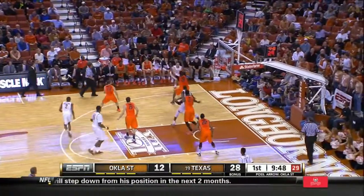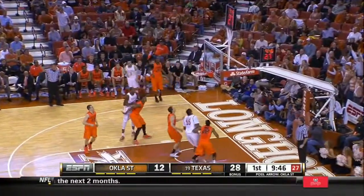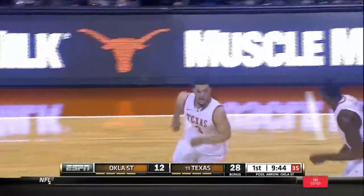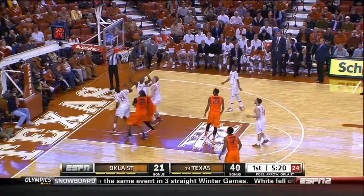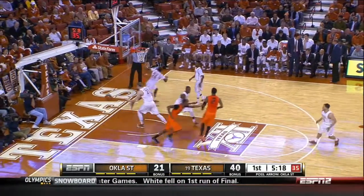Brown has to attack right there. He has a quicker first step — he should be able to blow by Ebay — and now it costs you three points on the other end. The Longhorn name first before the name on the back of the jersey.